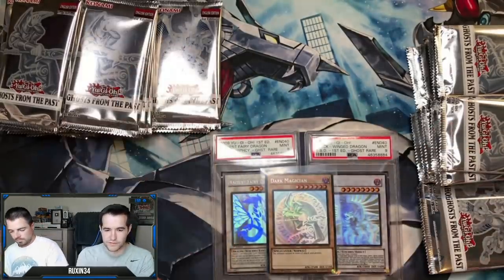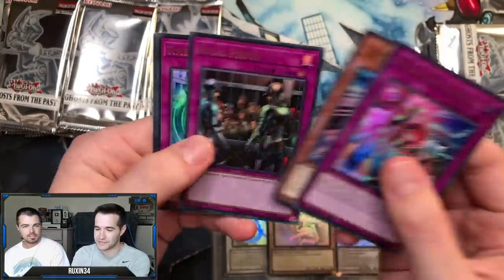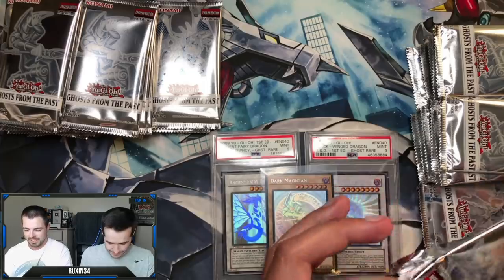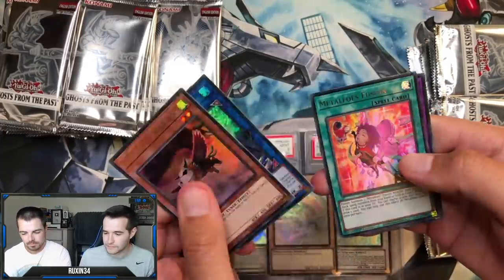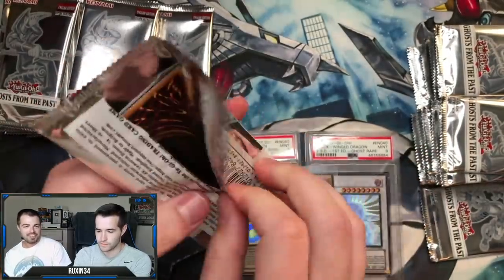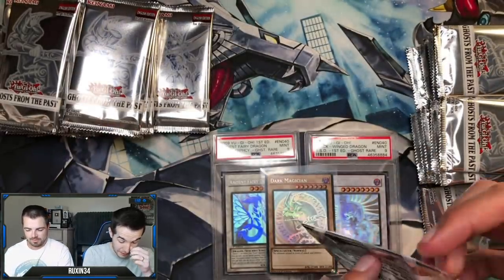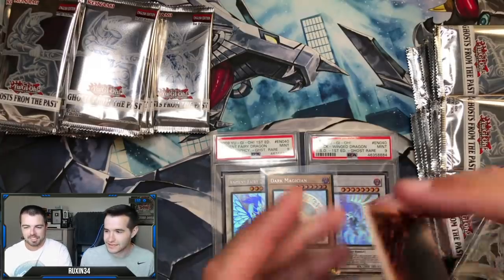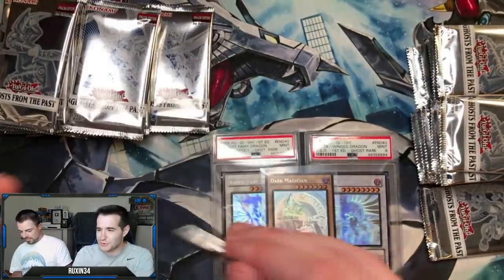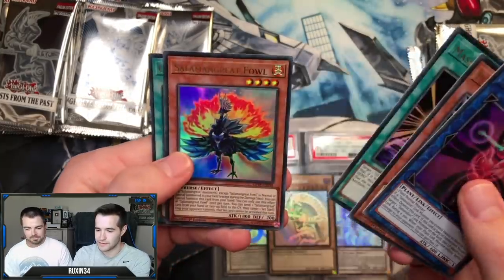We're going through this fairly quick - our last case opening was an hour. That was the Toon Chaos and that was an entire case. There's a Remus! You're destroying it - I opened 60 packs from Walmart and did not pull a Remus, and you've pulled two of them now. Ruxton might finally win a battle! I do have the best card in the set. I'm gonna have to pull another ghost and something else.